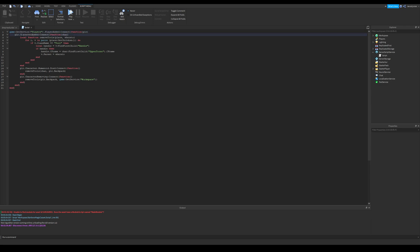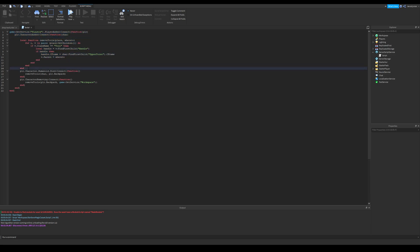I'll explain why later. After the PlayerAdded and CharacterAdded events, we have a function here. This function loops through each child of the desired place, which will be the character or player backpack, and searches for tools. You can customize this with some if-clauses if you want.